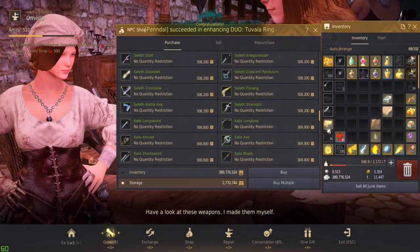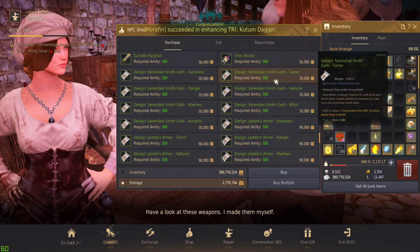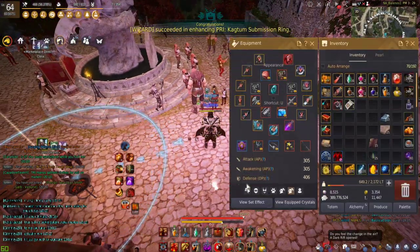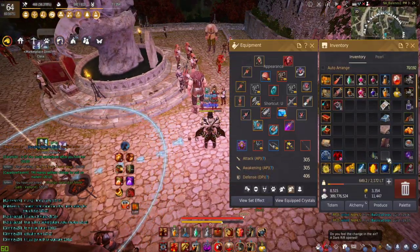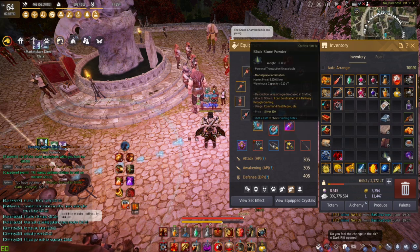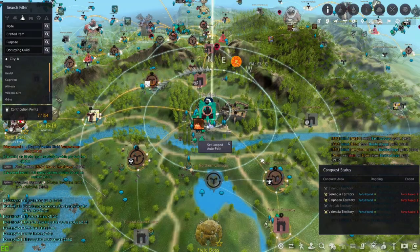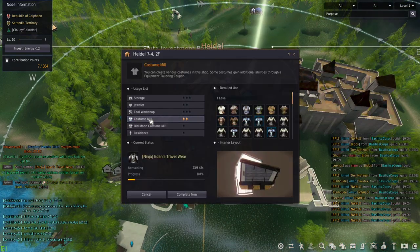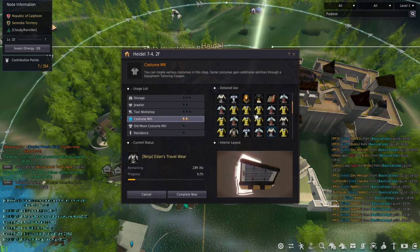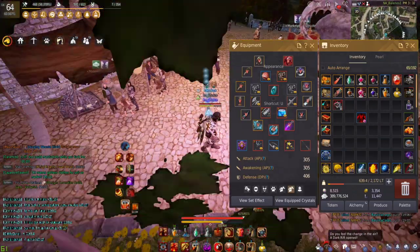Once you have 500 Amity with Ornella, go into her shop and buy the Serendian Smith Garb design — for example, the Valkyrie version. To craft it you'll need the design, 10 steel, 25 flax fabric, 15 tough hide, and 25 blackstone powder. Load those into your storage, head to the Costume Mill in Heidel, go to Manage Crafting, scroll down to find the costume you want to make. This one only needs a tier-one mill. Create it, it goes into your storage, and you pick it up — that's how you get the critical hit plus one crafted cloth.